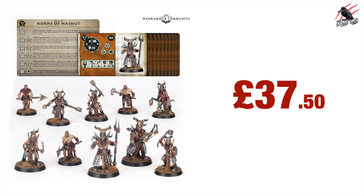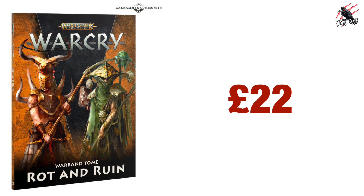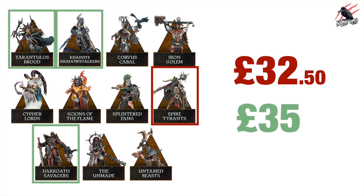The Horns of Hashut, if you want to buy those separately, are £37.50. The Rotmire Creed also comes in at £37.50. The Rot and Ruin Warband Tome is £22. Moving on to the returning Warcry Warbands, the Spire Tyrants are listed at £32.50, while the Tarantulas Brood, Canine Shadowstalkers, and Dark Oath Savages are £35.00.